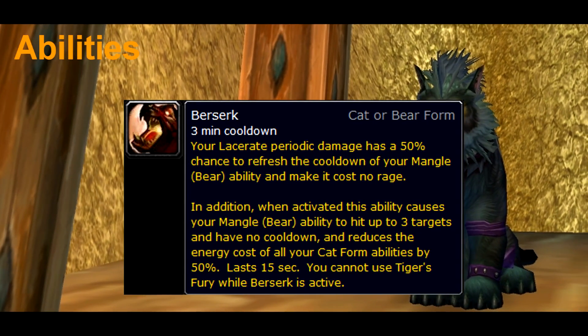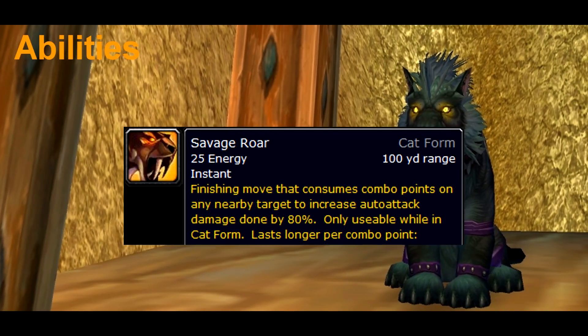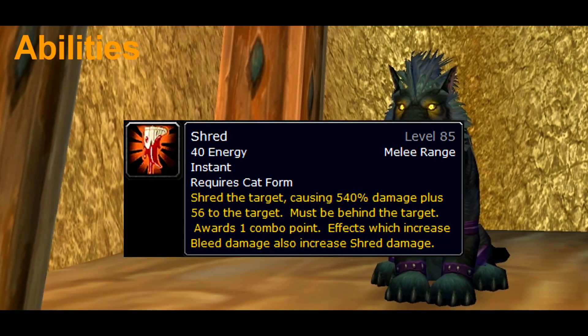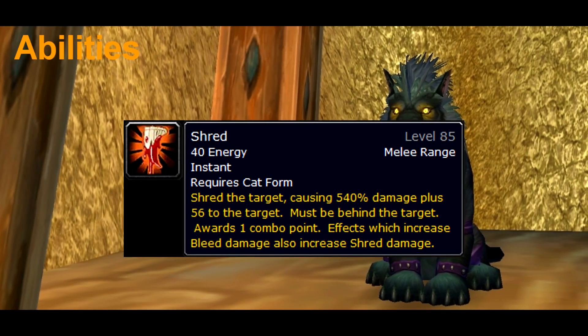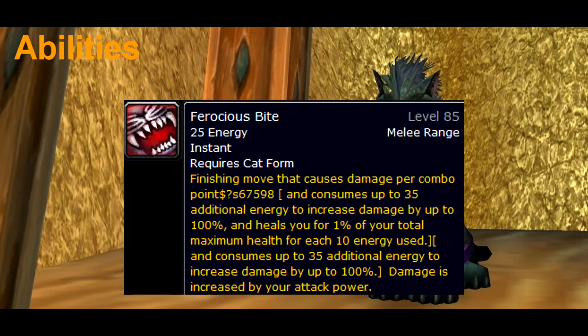Berserk is our 3-minute cooldown that decreases the energy cost of every ability. Savage Roar is a finisher that increases our auto attack damage. Shred is our main combo point generator that requires us to be behind the target. Ferocious Bite is a finisher which we use with care.